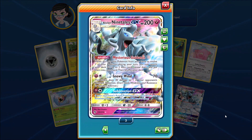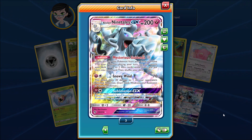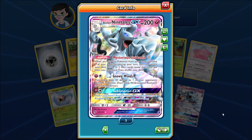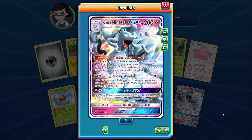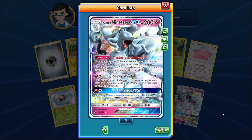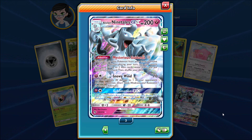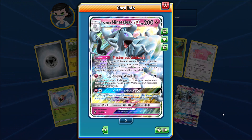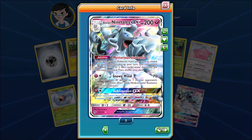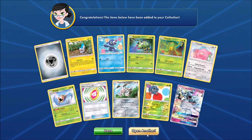There we go — Alolan Ninetales GX! I've actually had very good luck in real life with this card as well. This card is very good because of its ability, Mysterious Guidance. When you evolve Alolan Vulpix into this card, you can search your deck for two item cards. You can go and get something like Beast Ring or Rare Candy to quickly evolve stage two Pokemon or get some Ultra Beasts powered up. Plus, if you are facing Ultra Beasts, this card's GX attack is very good. A great pull to start the opening, only a couple of packs in.